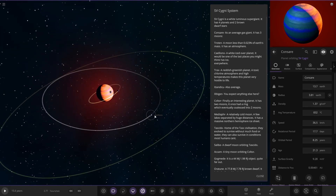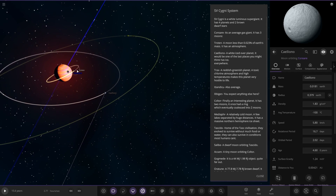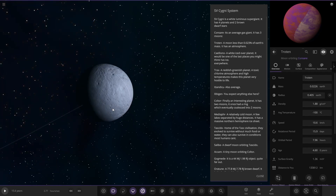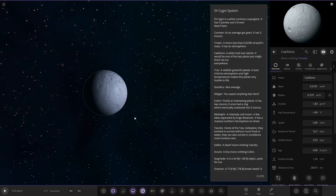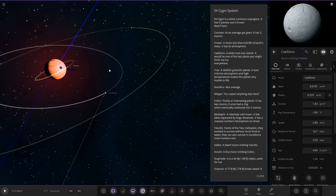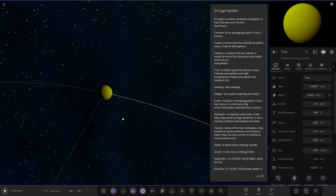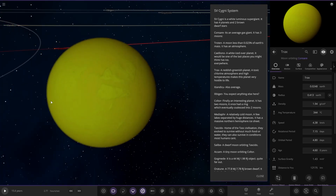It's also got some other moons here. We've got Trotun — a moon less than 0.023 Earth masses, and it has an atmosphere. We've also got a white ice-covered planet moon — it would be one of the last places you'd think has ice; it's probably got a high albedo. And then lastly we've got Tracks over here, a reddish-greenish planet with a toxic chlorine atmosphere and high temperatures, making this planet very hostile to life.